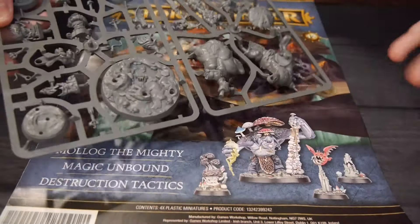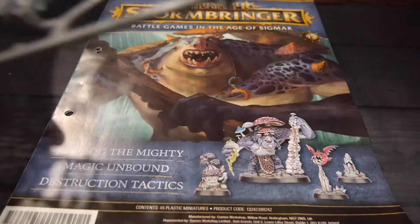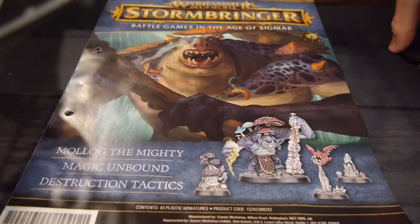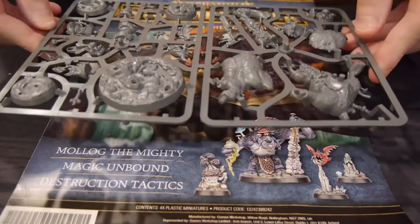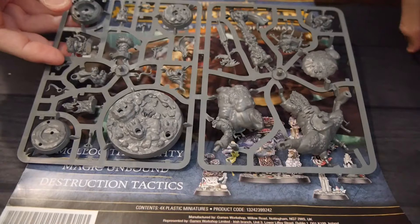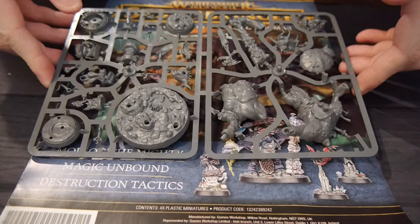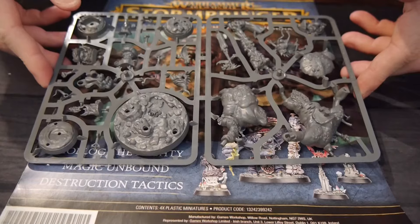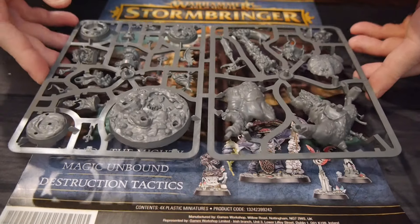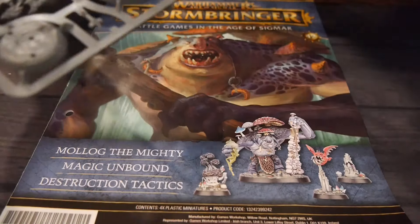But this is always a great way to build forces on the relative cheap. This issue features Molag the Mighty. You get the full set, and if I'm remembering right, this is an Underworlds warband that you could use in the game. I'm looking forward to it because there are some really cool figures in this.